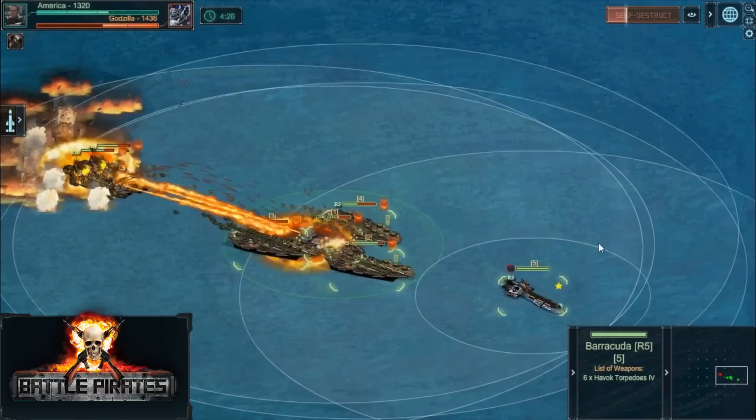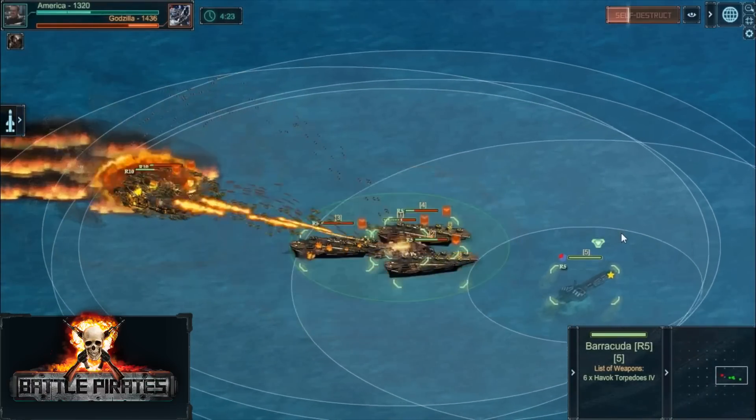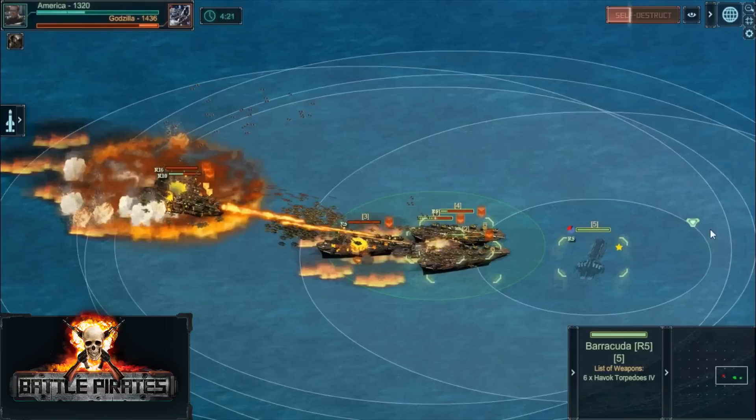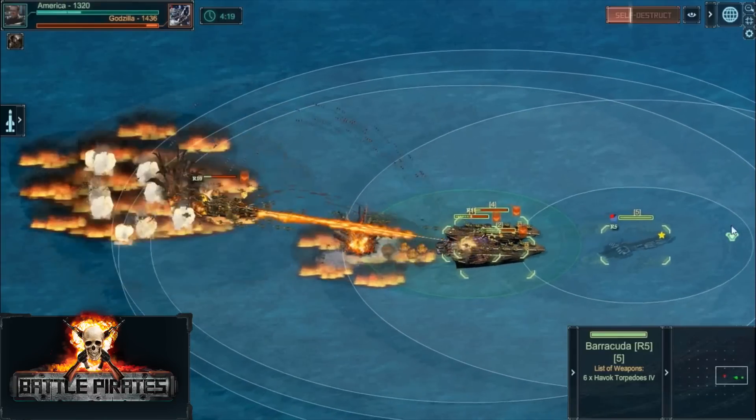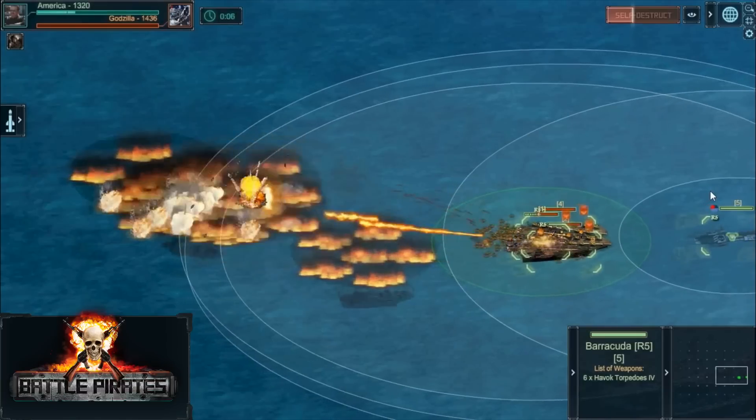But the Grimshind goes into overload, and a hailstorm of Chaos mortars are now raining on the Hellstrikes. The nightmarish swarm of UAVs unleashed by the carriers is getting too much to handle. One of the Atlas carriers bites the dust, but it's too little too late, and America triumphs over Godzilla.